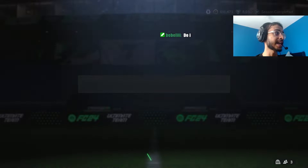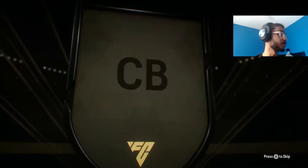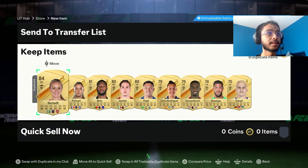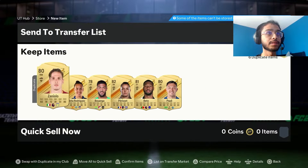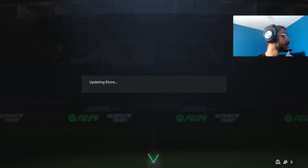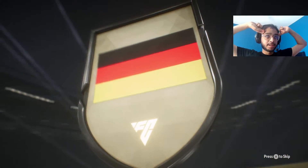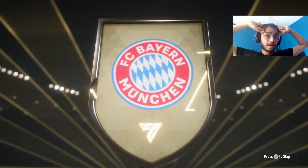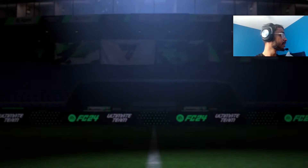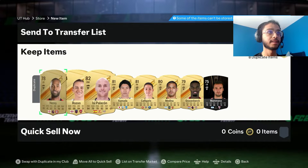Now we got a 50k pack and a 100k pack. 50k — no special, Swedish, that's horrible. Let's throw all these up; the non-dupes can get sold. Now we got a 100k pack — come on, give me a Trailblazer. It's not a Trailblazer. German, CAM — please be a double walkout. It's not a double walkout. It's an 87 rated.